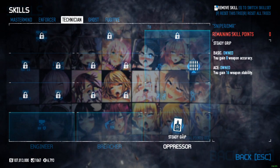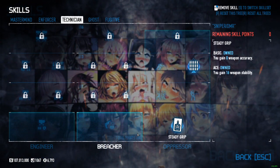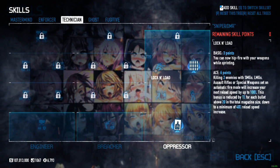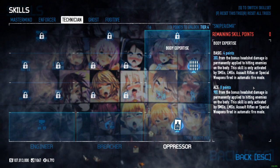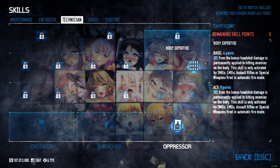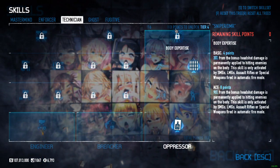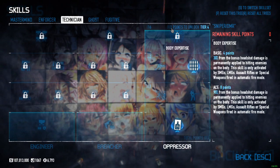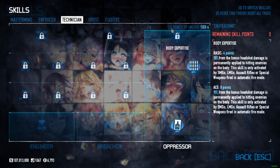In the technician tree, I did have this changed a little. If you're going to be using a DMR in full auto, a different variation I had initially is steady grip and surefire aced, plus lock and load basic and body expertise aced. But after re-reading it, body expertise requires automatic fire mode, and for a sniper or DMR they're semi-auto, so it's kind of pointless. You could throw some points into body expertise if you're using full auto, but I think I was actually using that for my SMG as a close-quarters backup.